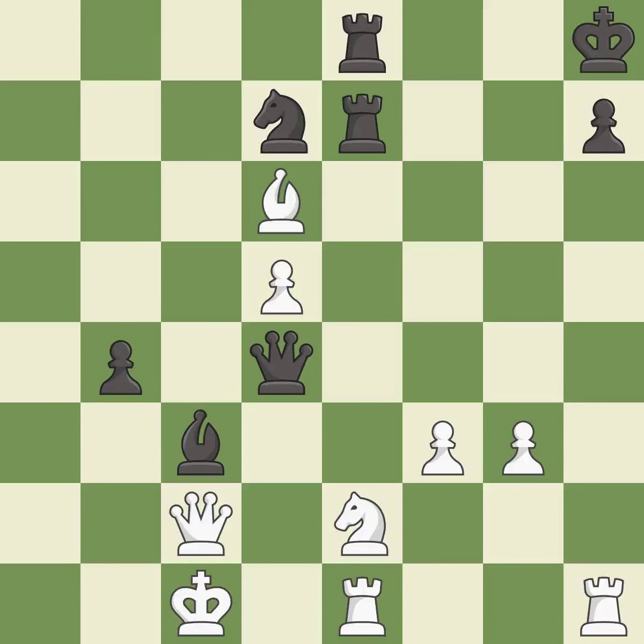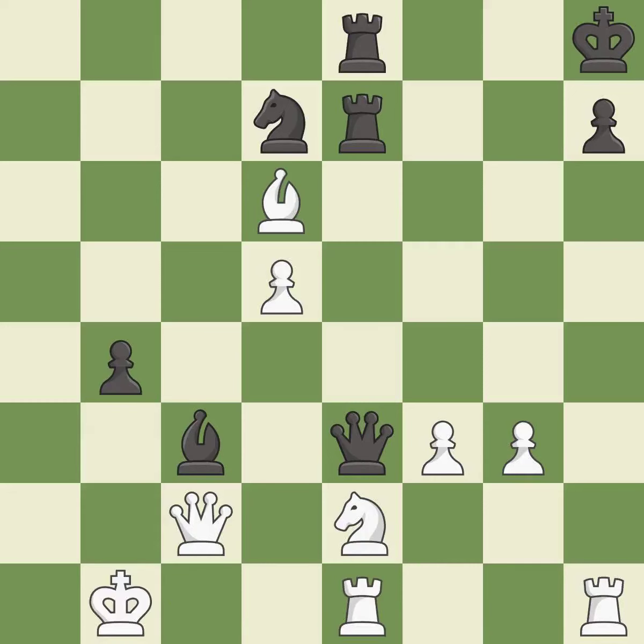This evades the check from the queen; it is best. This creates a threat to win a pawn. This is the only good move — it is a great move. This evades the check from the queen — it is excellent. Only one move worked there, and this wasn't it. This misses an opportunity to threaten checkmate — it is a miss. This removes a bishop that was threatening to win material. This is the only good move. This took advantage of a bad move and white is no longer in a losing position — it is a great move.